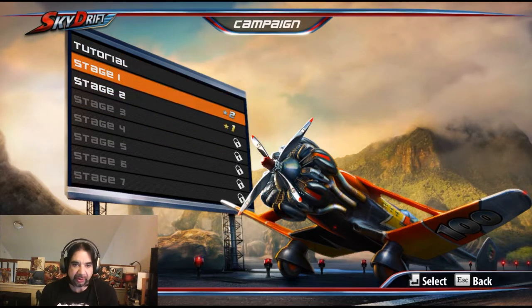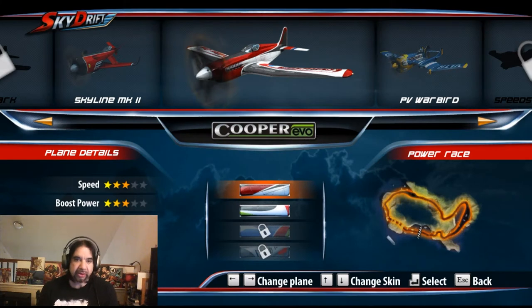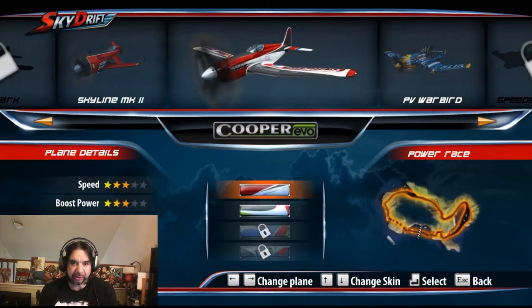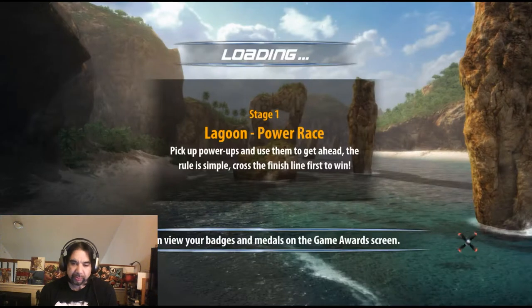We're going to get right to it. Stage one — you get power-ups, you have boost. I unlocked this plane; you can unlock more. It comes with these two, and a couple of paint jobs on each. Standard stuff, which is cool to see.